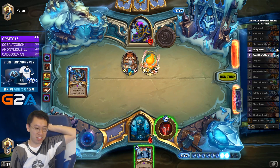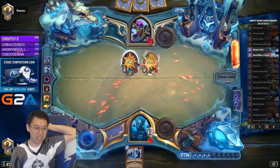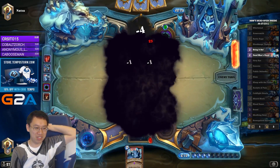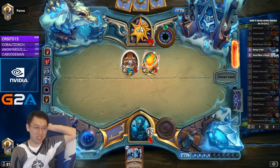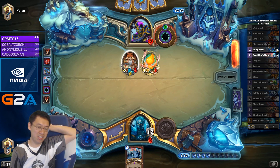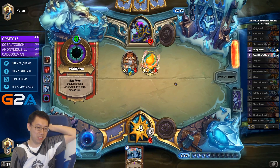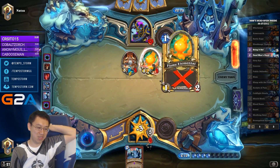On average each turn we're gaining 5 armor, and he can on average only deal 5 damage. He can deal a total of 5 damage each turn and he has an extra 6 damage, that's all — once this gets Whirlwinded down. Hopefully he got useless cards like Death and Potion of Madness which have no target.